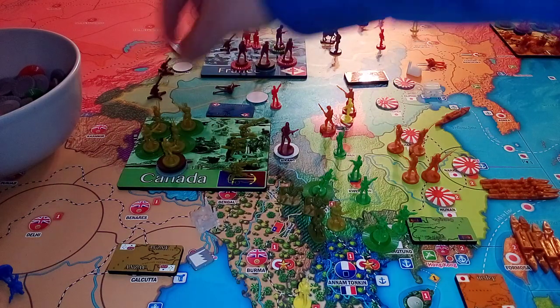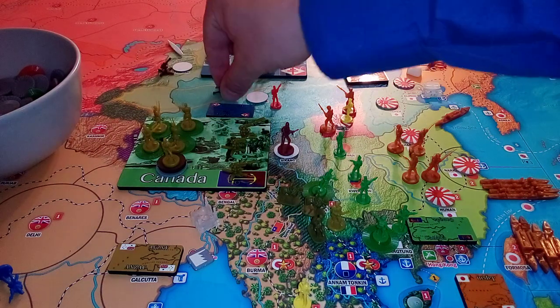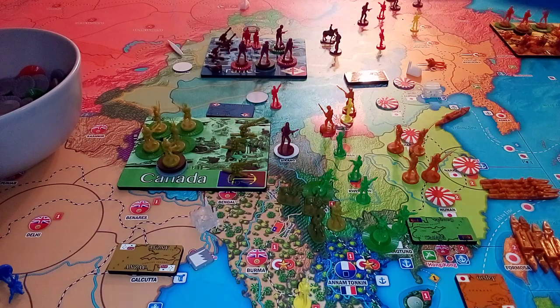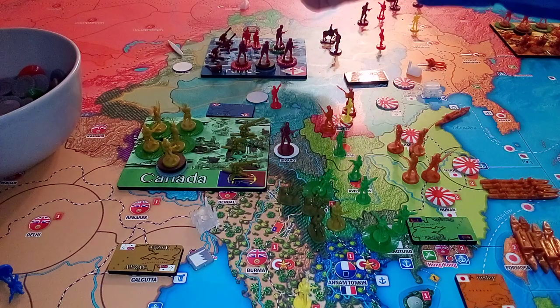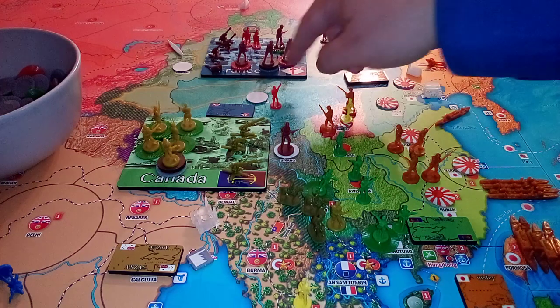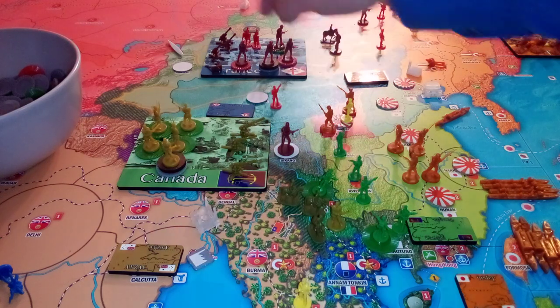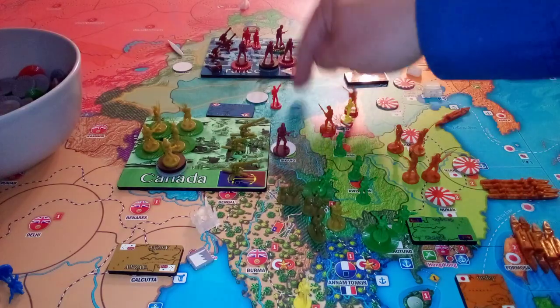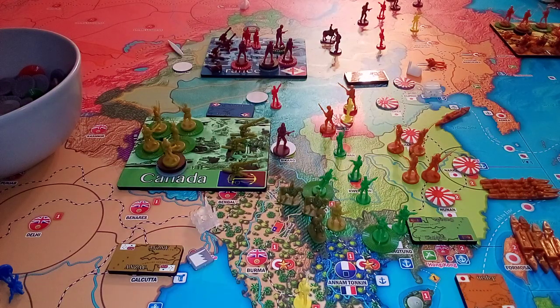All we're gonna do is move our units from C-Kang up. So that gets us to C-Kang Cavalry, infantry, triple-A, one artillery, one militia. If I get a recruitment roll, I'll add an infantry there.